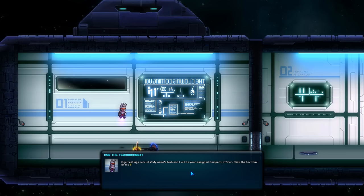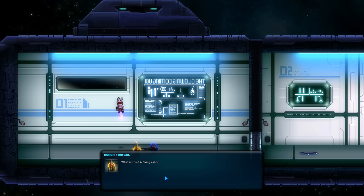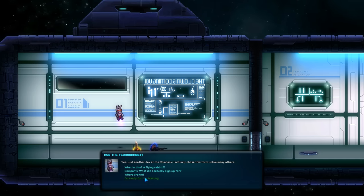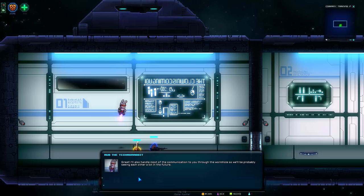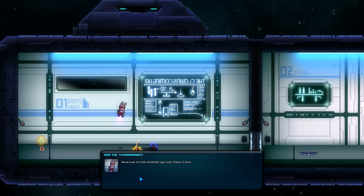Greetings recruits. My name is Nub, and I will be your assigned company officer. Click the text box or hit backspace if you can hear me. Why are you a flying rabbit? Just another day at the company - I actually chose this form, unlike many others. So I'm ready for the training. I'll also handle most communication through the wormhole, so we'll probably be seeing each other a lot. Left-click to select privateers, right-click to move, attack, and interact.